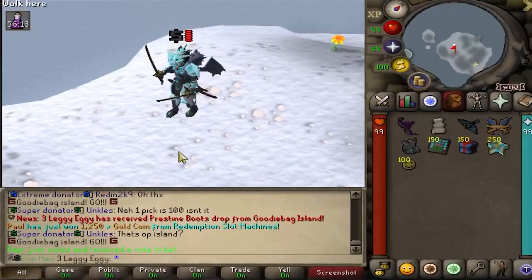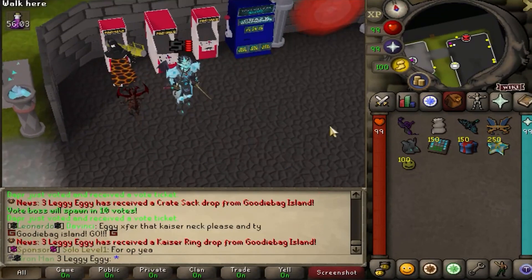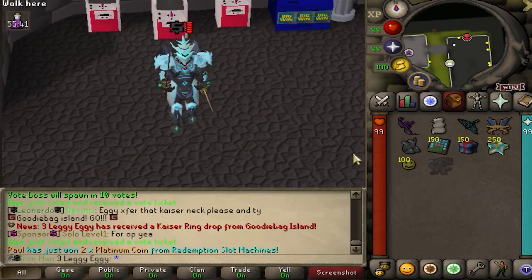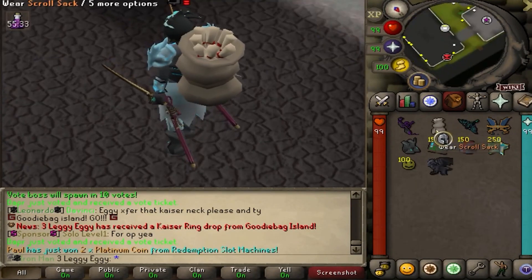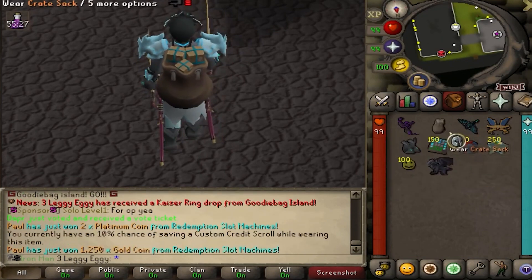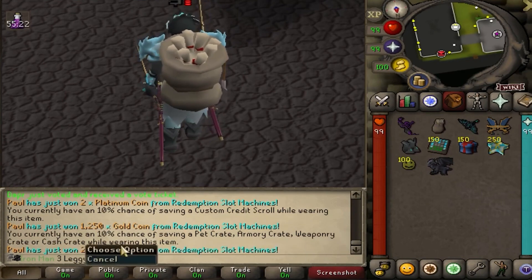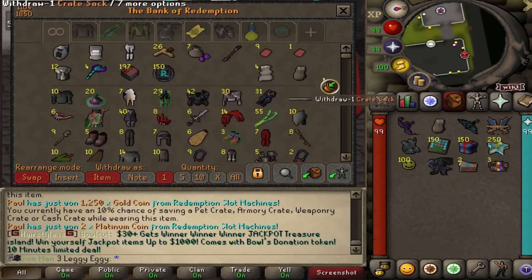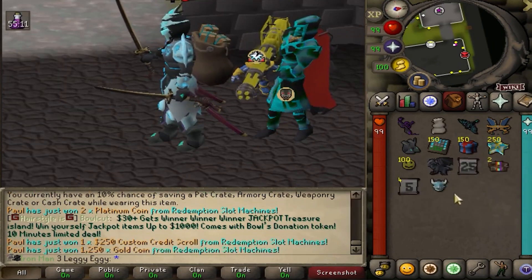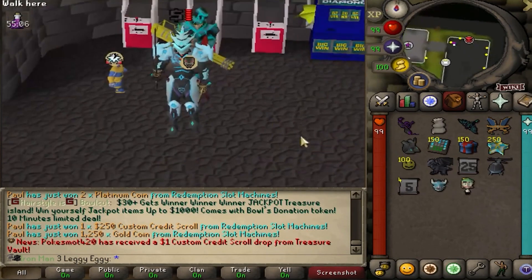Pristine boots - what the fuck? That's huge. I need another set of gloves though. Crate sack, I like it. Kaiser ring, gimme gimme. Is that 20? Are we done? Crate sack is actually new - it's kind of cool, actually. I kind of like it more than the scroll. Do they do anything? Check charges - 10% chance of saving a custom credit scroll while wearing. What about this one? 10% chance of saving a pet crate, armory crate, weaponry crate, or cash crate. That's sick. We wear the crate sack, we open - 20 bucks there, 25 bucks there. Gave me a pet crate - Vorky's huge actually. Cosmo and a heli, gimme gimme.